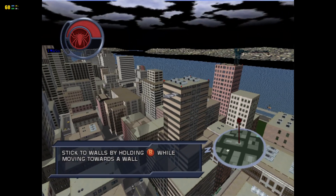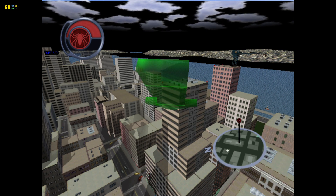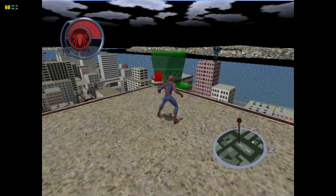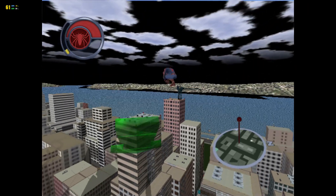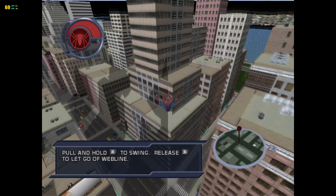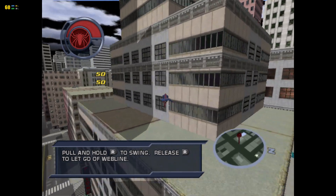Okay, so the next thing I want you to do is jump off the building. I mean it, just jump. Hey, I wouldn't tell you to do something dangerous and life-threatening, would I? Come on! You always do what people tell you — you know, there's a word for that. I guess you're smarter than you look. Good for you.